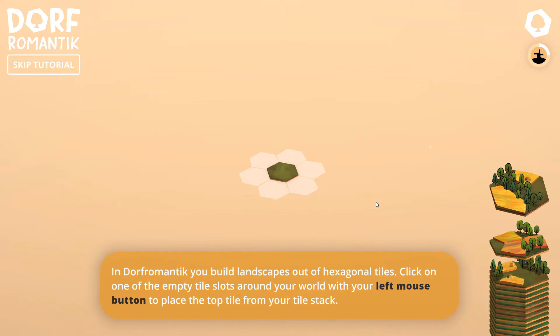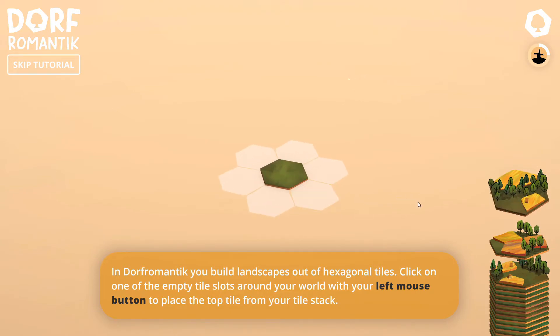Click on one of the empty tile slots around your world with your left mouse button to place the top tile from your tile stack. This is the tile stack — you get a limited amount. You can place it just like that or rotate it. You have to be very careful how you do this; you can see what's coming up, including the next two turns.